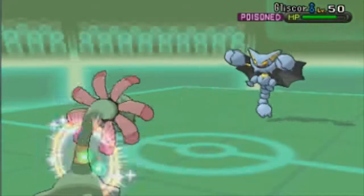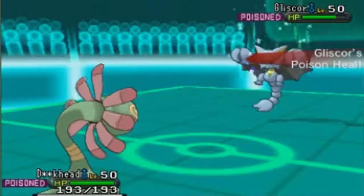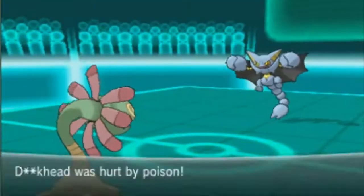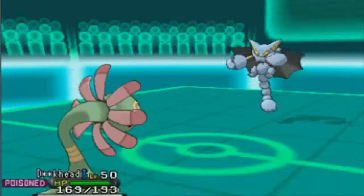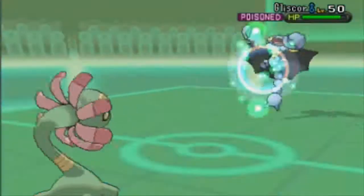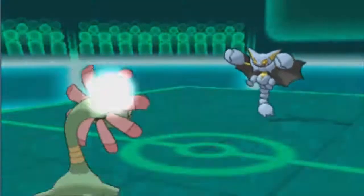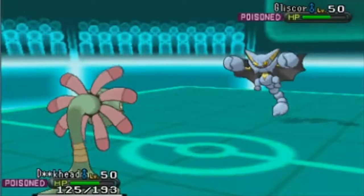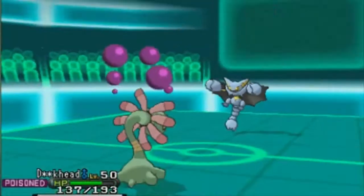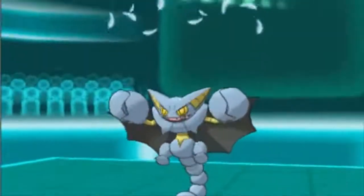He goes for the Taunt, which is really unfortunate. That means I cannot go for things like Protect and Toxic anymore. I really wanted to go for Toxic anyway. I don't have Recover on this thing, like I said, which kind of mattered here because he did have the Taunt. So he decided to go for the Earthquake just to try and get me lower and lower with the poison. And I just keep going for Giga Drain because that's the best thing I can do.